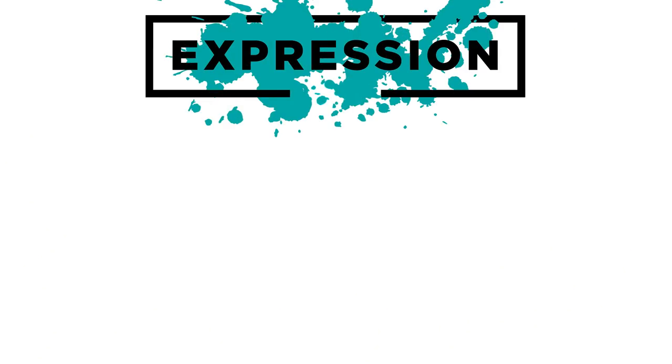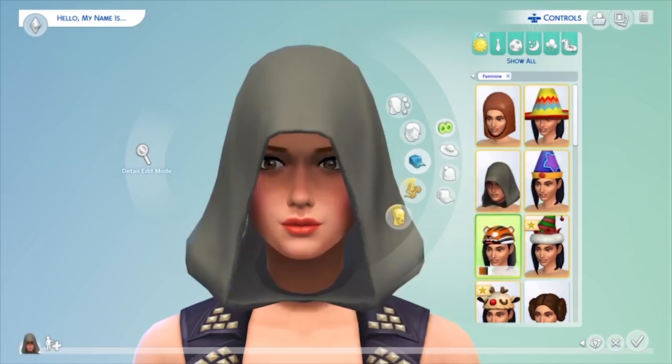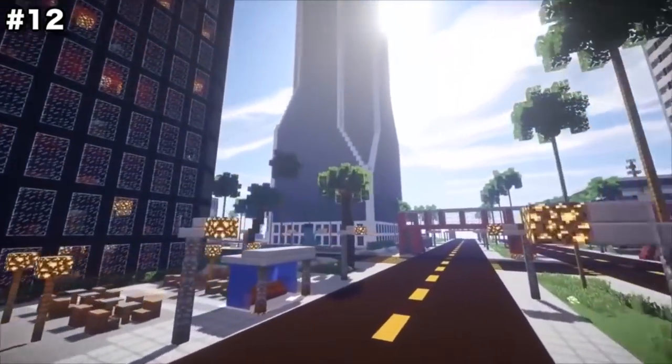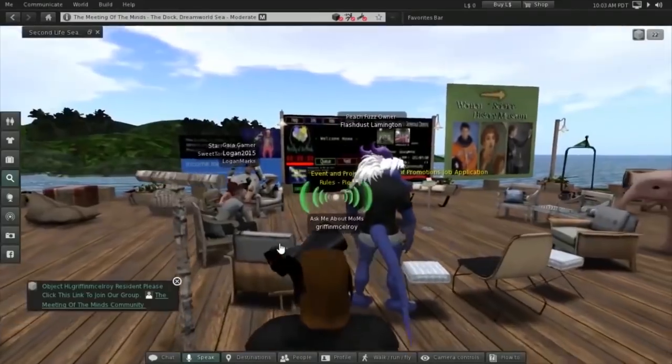Expression is a combination of artistic creativity and roleplay. Artistic creativity means having a lot of variety, options, and the ability to be unique. Roleplay means being very immersive, make-believe, and choose-your-own-adventure-esque. These are really well exemplified in The Sims, Second Life, Minecraft, and Dungeons & Dragons.